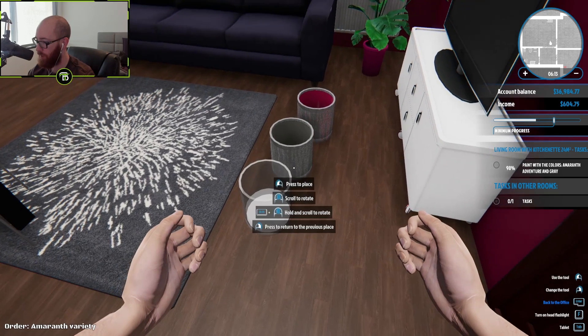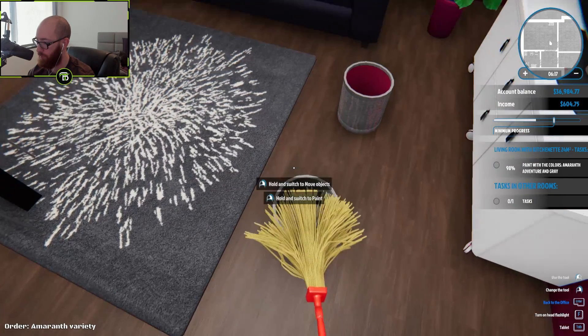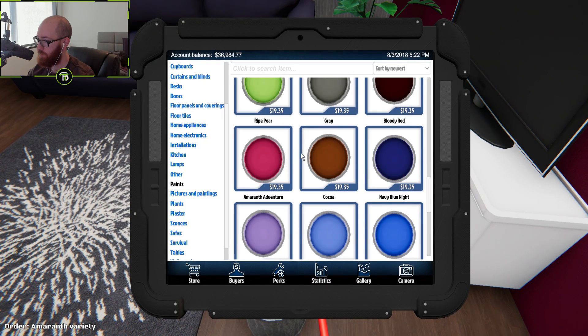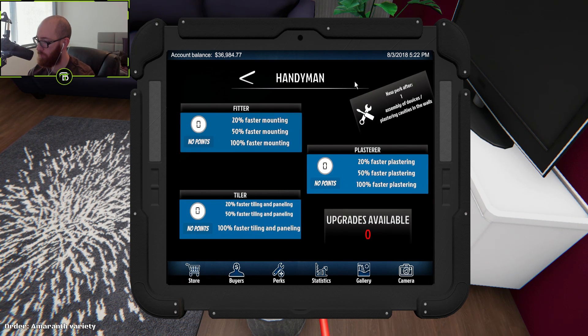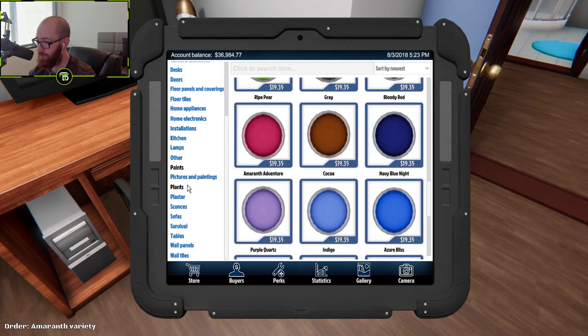Let's pick this up — how do I sell this paint back? I know I can sell it back. Store, perks — okay, no upgrades available. Now we gotta replace the electrical socket. I see one of them busted out here. Let's see what that would be under — home appliances or home electronics maybe?